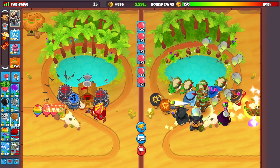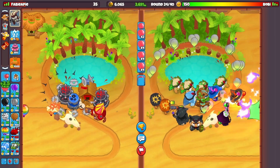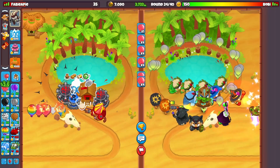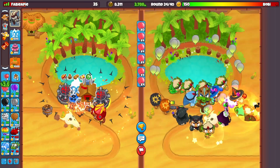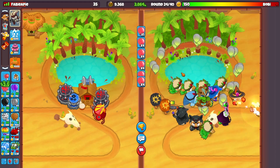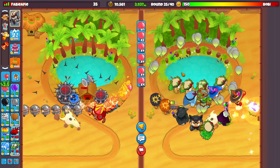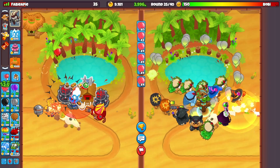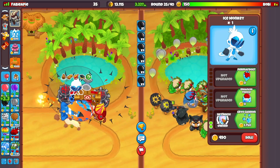Now we have to save up. On round 26, as I mentioned previously, we're going to need the ice monkey for DDTs — DDTs are incredibly scary. There is a certain upgrade we're going to need on the ice monkey. If you do not have the fifth tier on the ice monkey there is also a different way to go about this, which I'll tell you in a second.